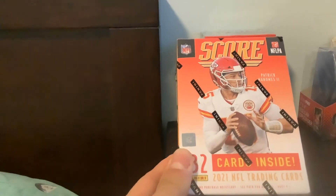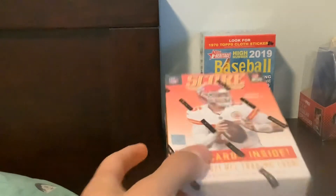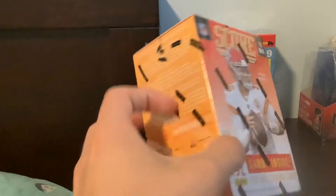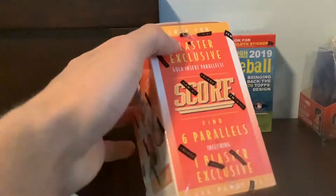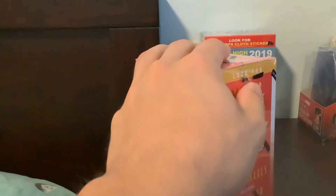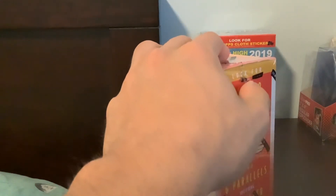Hey guys, what's up? So today I'll be coming at you guys with a nice Blaster Box opening here. We got a 2021 Score Football Blaster Box with 132 cards. I believe it's about 12 packs, 12 cards per pack. This should be a fun little rip. Score Football — the first licensed NFL product of the year. So let's get into it guys.